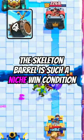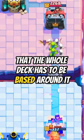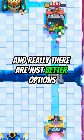At number 4 is the Skeleton Barrel. The Skeleton Barrel is such a niche win condition that you will very rarely use it. It's a win condition that the whole deck has to be based around, and really there are just better options.